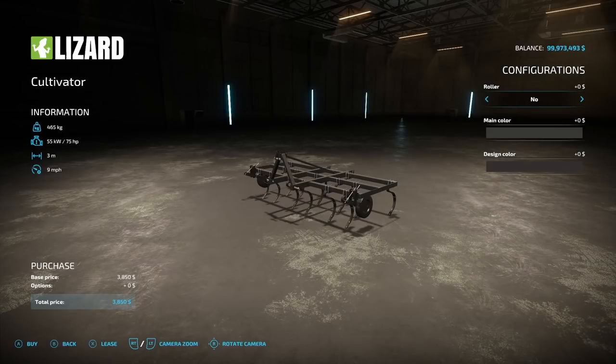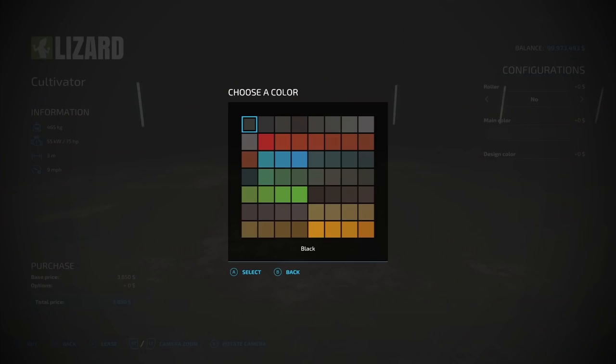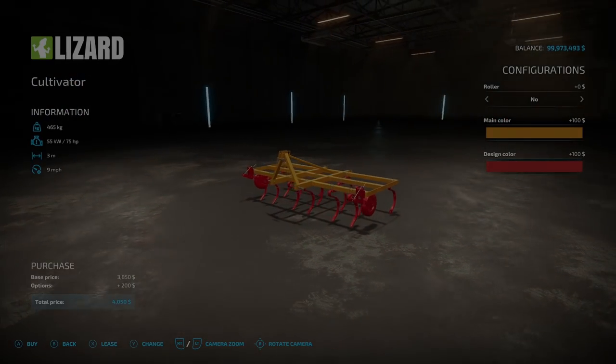Then another cultivator — the Lizard Cultivator from Puzzcap. It's 465 kg, requires 75 horsepower, 3 working meters, 9 miles an hour operating speed, $3,850. Roller option: yes or no. Main color is pretty much dark colors, and design color is any color.